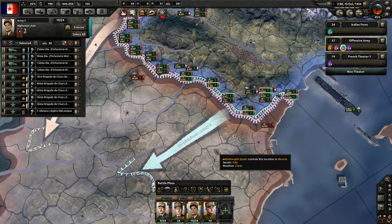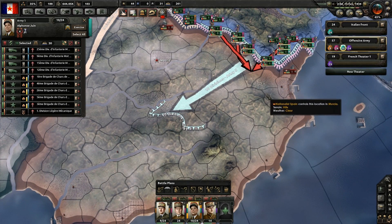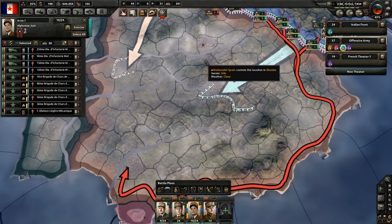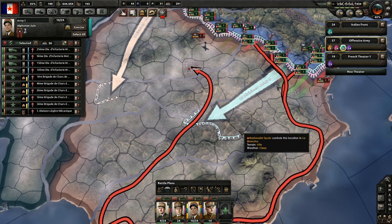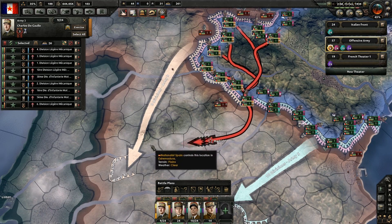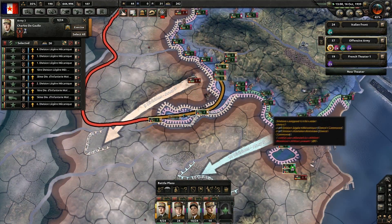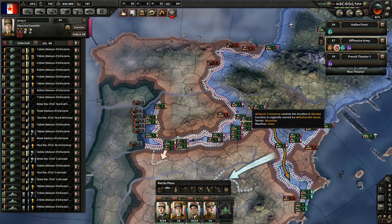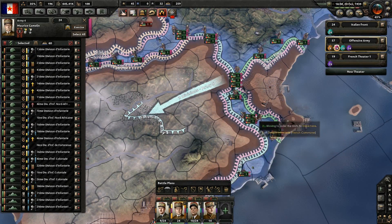Let's push and make a huge swoop for all the cities, then come back around for Madrid. Let's just capture Madrid — that should be our first objective. Just swoop like this, and also be sure to capture the airfield, because if they actually have any aircraft there they'll just be immediately destroyed.